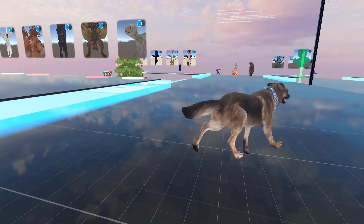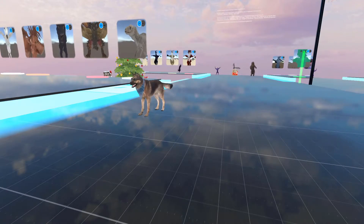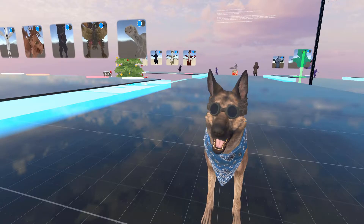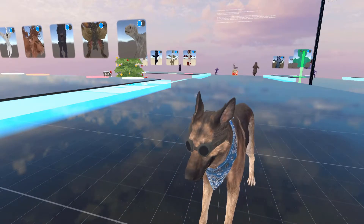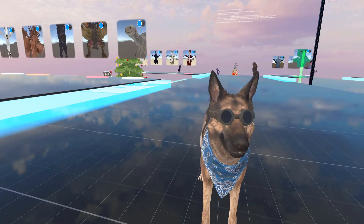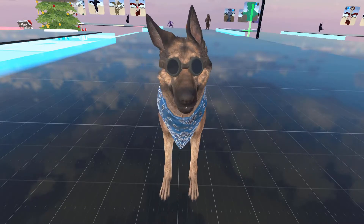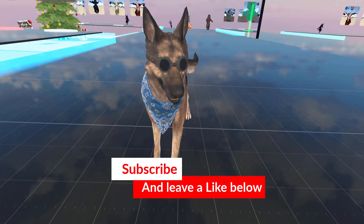Now he runs like a total goof — like, that's not how a dog runs. Dogs don't move like that. But here we have the Dogmeat avatar. He doesn't do anything, he doesn't have any gestures because he's a dog. But he can do a backflip — look at that! Let me move the camera down a little further so we can see this a little better. There we go, perfect.